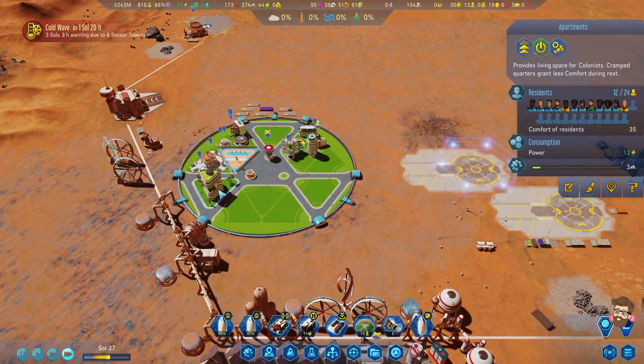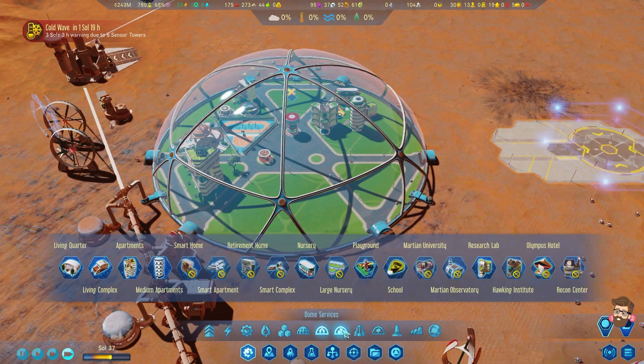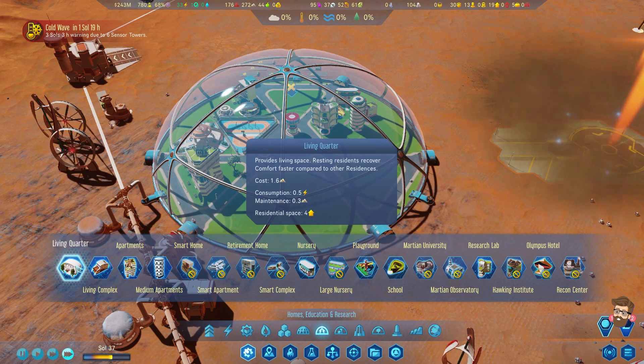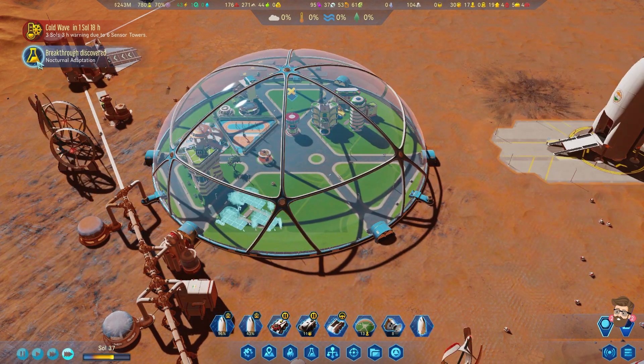Welcome to Mars! We've got the rocket here. Nocturnal Adaptation - another good one. All colonists gain plus 20 performance during night shifts.